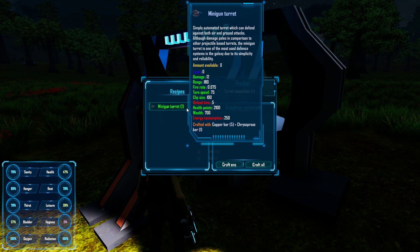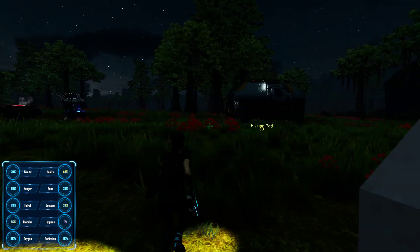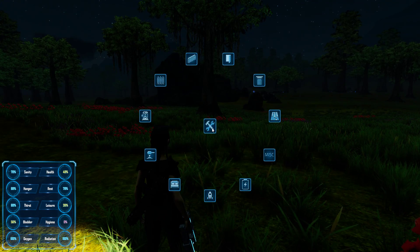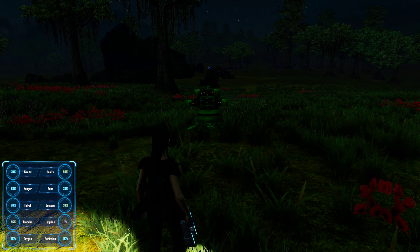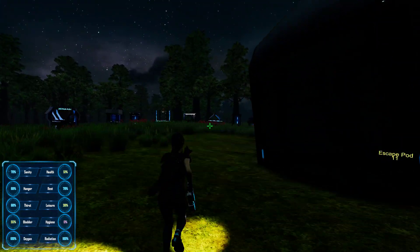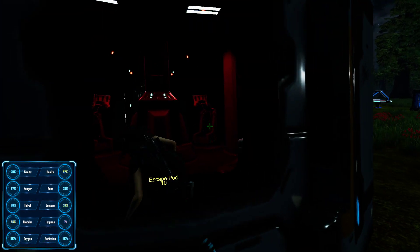We can make this with copper bar and cypress bar — craft one, booyah! Our hunger's going down. I think I'm gonna put it over here. Hit that build menu — I know it's dark guys and I apologize. Crops, assemblers and turrets — holy shnikes, check that out! It's gonna take a minute for it to build — that's fine, let's go see what we got for food. That was cool as hell, I'm already loving this game.